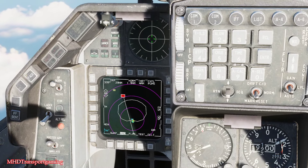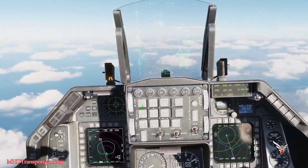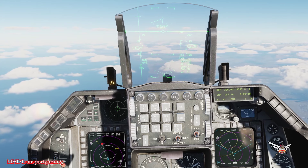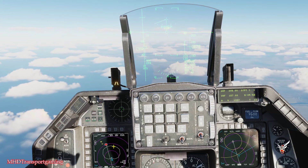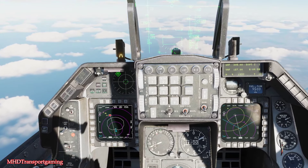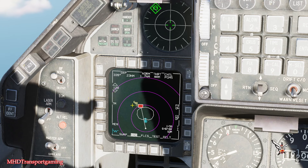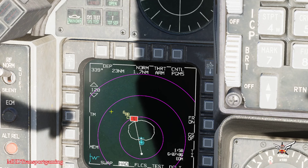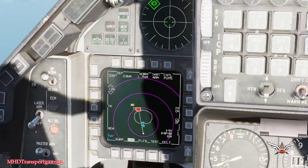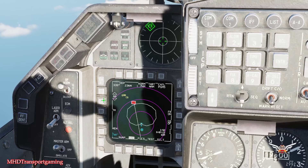That ring around our aircraft is the weapon employment zone. As we come into that, our quality will also improve. We've also got range in here — you can see that we have some other SAM sites to the north of us: a Big Bird and an SA-6. And these are our range rings as well.